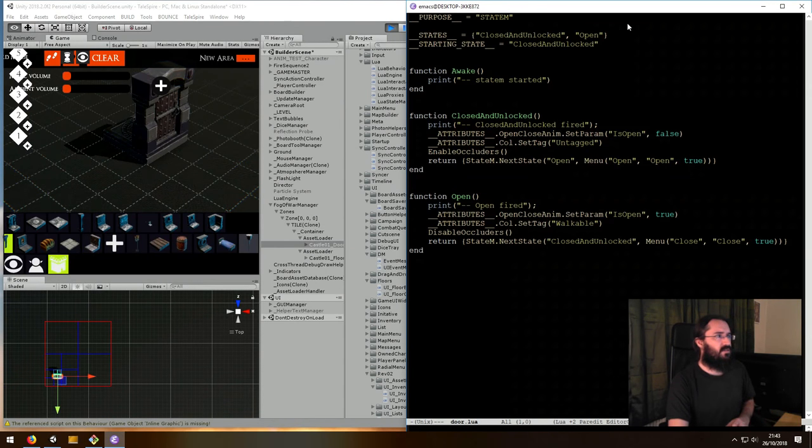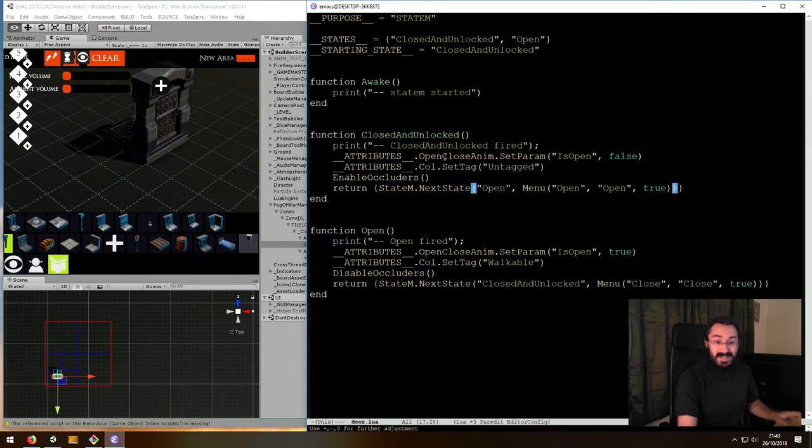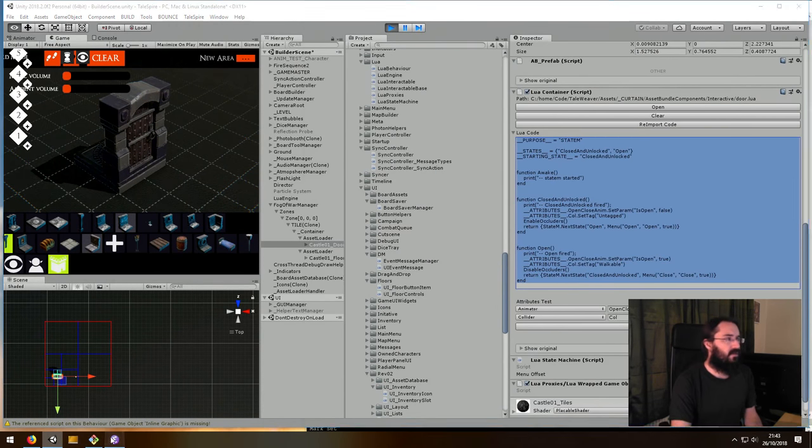This is currently the script controlling the door — it's a little janky, not final. You have a Lure script where you specify at the top of the file the purpose: underscore underscore purpose equals something. State machine right now — so this is a state machine. You have to define the states and the starting state.